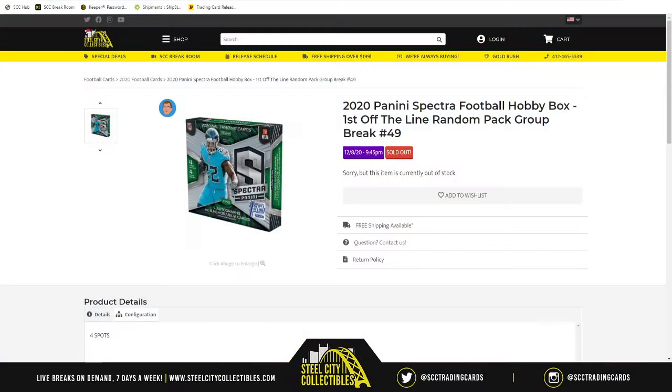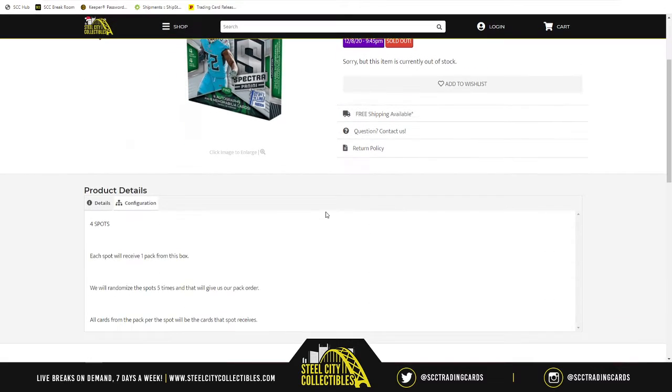Next up for this evening, we have once again my good friend, 2020 Panini Spectra Football Hobby Box. First off the line, random pack group break number 49. Four spots in the break — take the spots, randomize them five times. That gives us our pack order. Spots one and two are for the two packs on the left; spots three and four are for the two packs on the right.